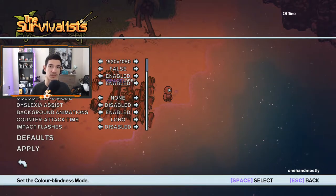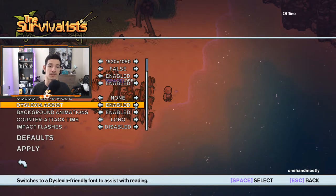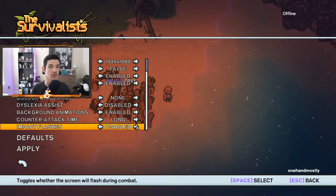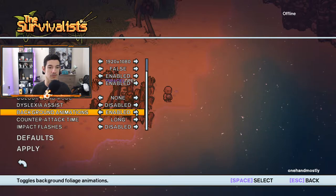Here in the options menu we have some accessibility features already implemented. They have colorblind mode for all three different types of colorblind. Dyslexia Assist to enable easier reading with the font if that helps. Background animations — you can toggle those off if they make you dizzy or bother you. Long counter-attack time — you can either have regular or long. I have it on long. And then impact flashes for when you start combat, which you can enable or disable.